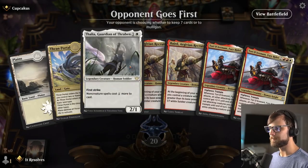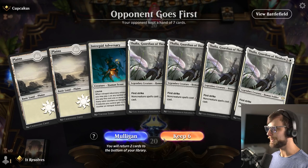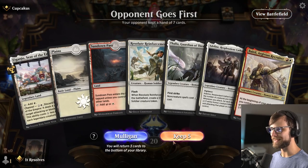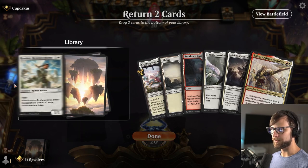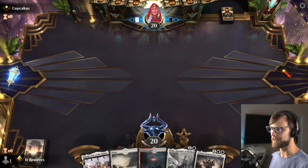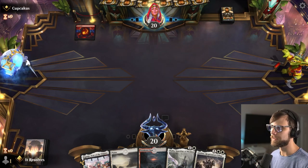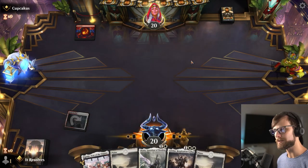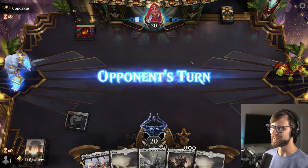Here we are for game number three — what a hand. I'm mulliganing that. What are these hands? There was no way in the world I was going to keep that. Four Thalias — I mean that's insane. And that first hand was garbage too, we had three of the same card. And they're all legendaries, so it made it really terrible. I will be happy to get Thalia into Adeline down — I think that's a perfectly reasonable play. Looks like mono red potentially, which is a little scary, but we're just going to tax their burn a little bit here and potentially stave off an attack from the Adversary.